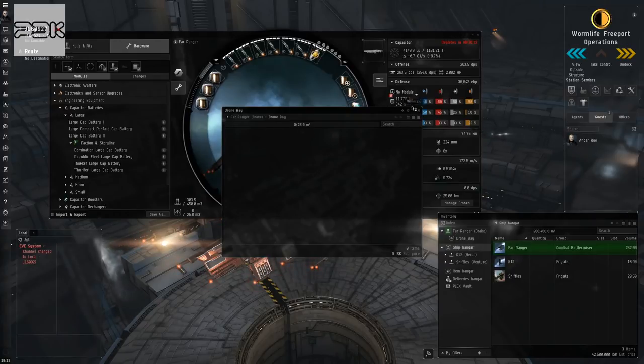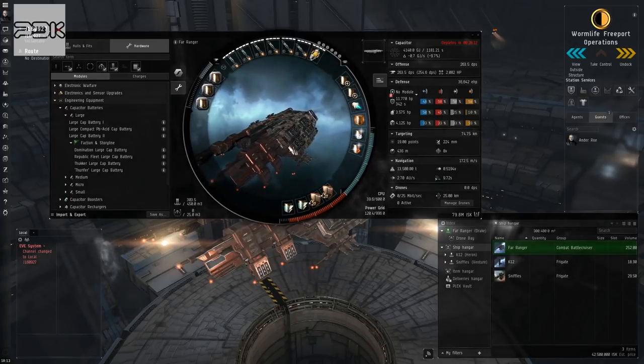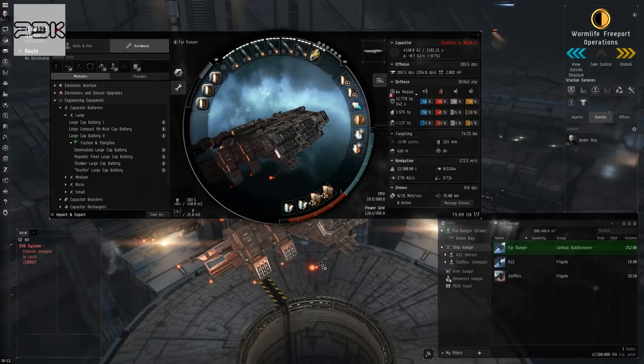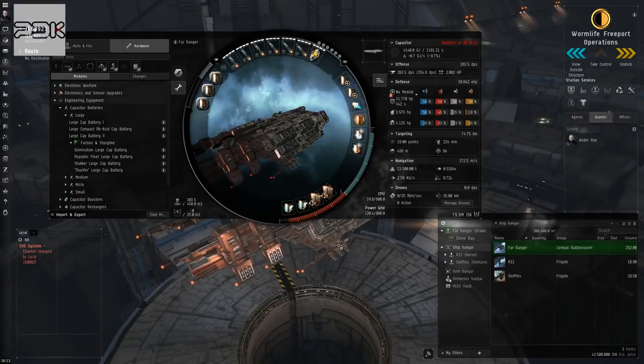We can't actually fly the drones, so we're going to leave them home. If we get blown up, at least we didn't lose all our drones. I haven't trained drones to five or anything like that yet, so we'll just leave them home. We'll try it this way — we may struggle a bit against the frigates, we'll have to see.